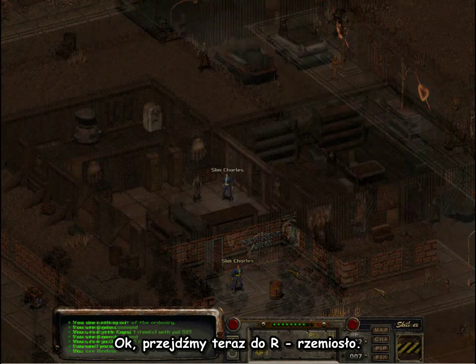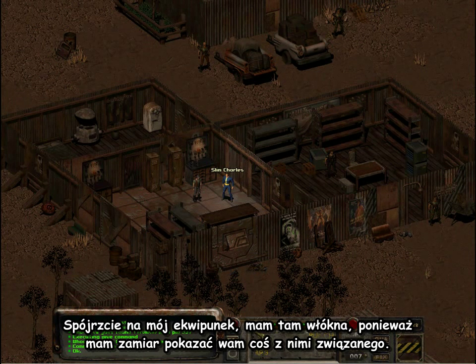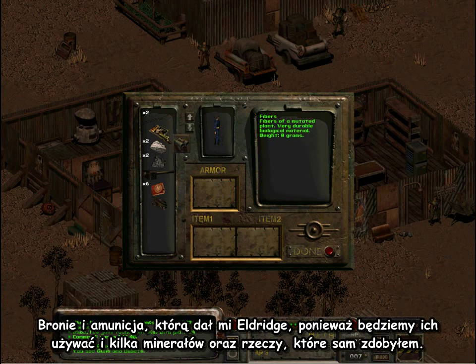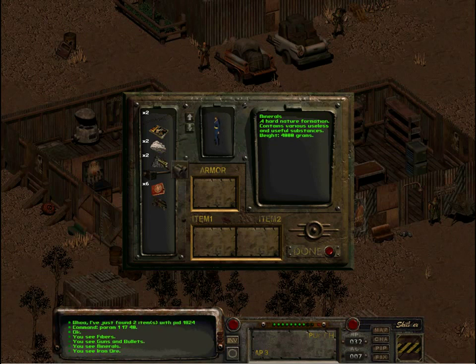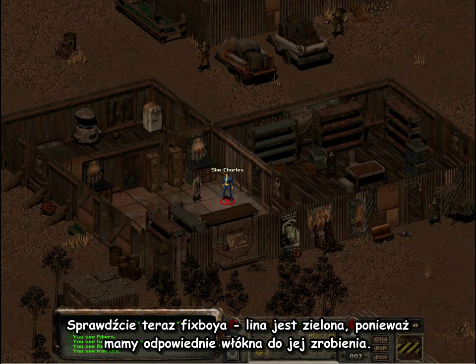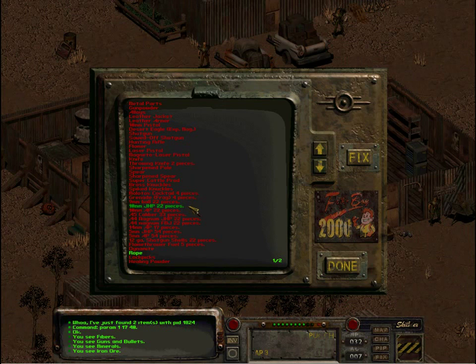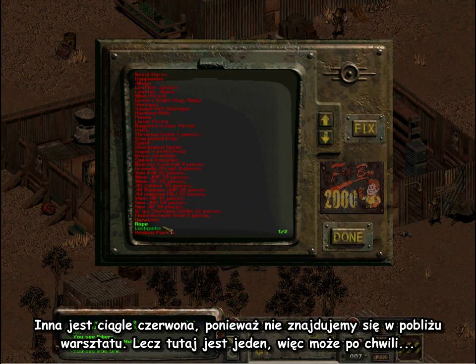Now we've gone to the seed crafting area — the maintenance shed of MoDOT — basically just because it's got a workbench. Check my inventory: we've got some fibers, the guns and ammo reference book that Eldridge gave me, and a couple more minerals that I gave myself just to show you what's going to happen. Checking Fix Boy now — rope is green because we've got the fibers it needs. This is still red because we're not near enough to a workbench, but there is one here.